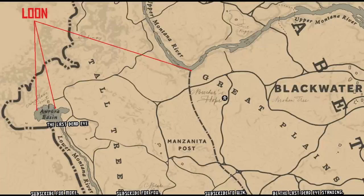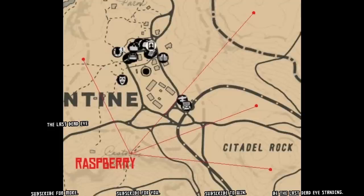For loons, north of Manzanita Outpost — which is also west of Blackwater — or over at Aurora Basin, you can find some static loons on the ground. Just sneak up on them and you should be able to shoot them right where they are. They're not in the water, so you should have no problem picking them up.